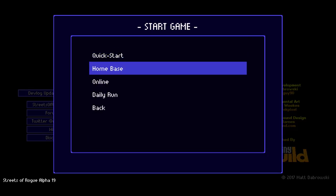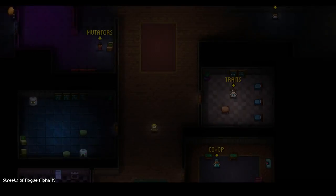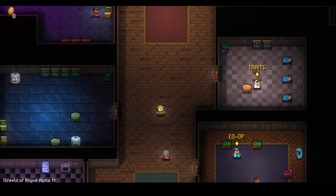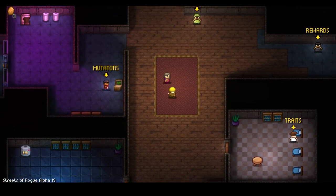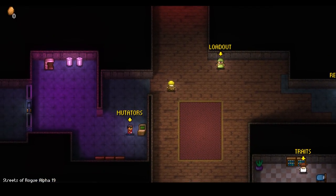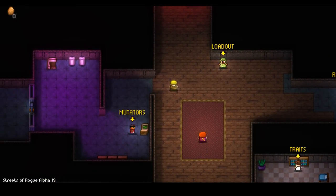Let's go to the home base first so I can show that off. We've just been recruited into this organization and this is our hideout — our warehouse. We have a co-op menu, different traits we can give ourselves, and different mutators.